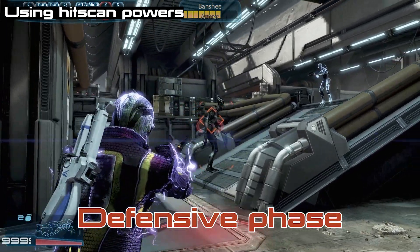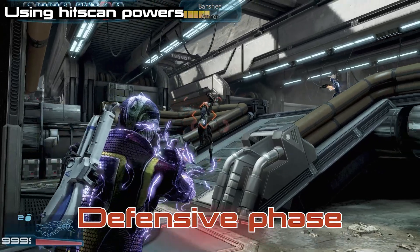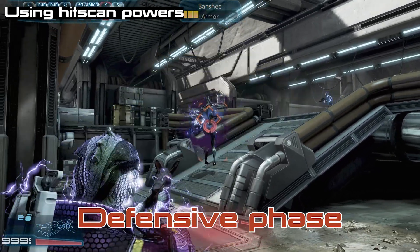Here's Fat Blaster and I using some hitscan powers — Reeve and Dark Channel as well as Flamer Overload. These combos work despite the Banshee being in the defensive phase.